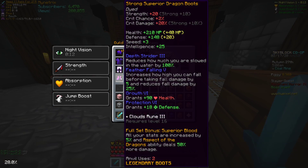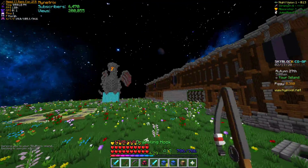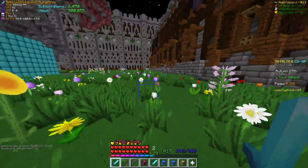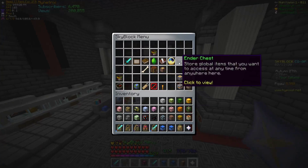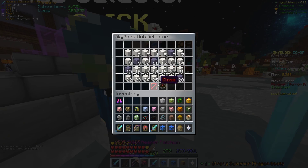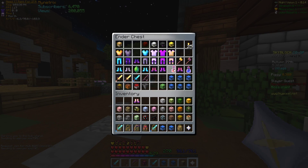I just want to showcase the current strongest set in the game. Looks like I also have the wrong boots on me so I have to go grab my strong boots. The best set I've been using is Tux — Tux helmet, chest, and legs with strong boots. That's the set that currently does the most damage out of all the other sets, although full Tux does do more, but you have 250 HP and that's just not viable.